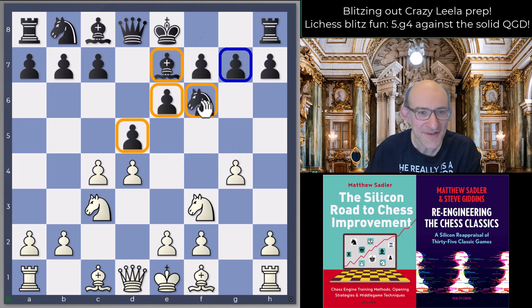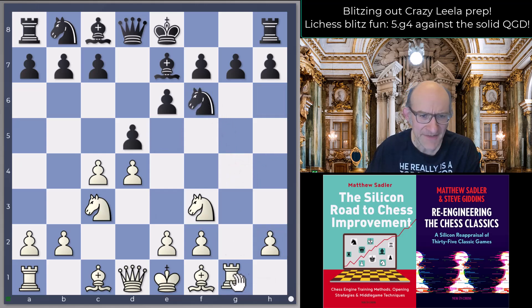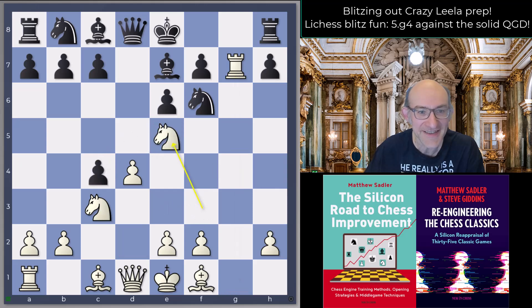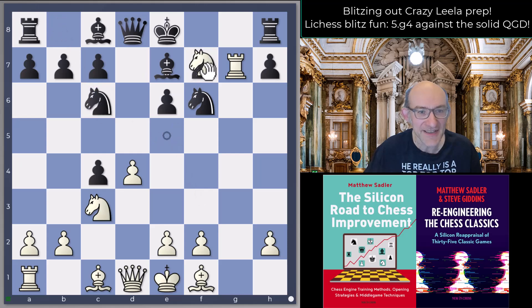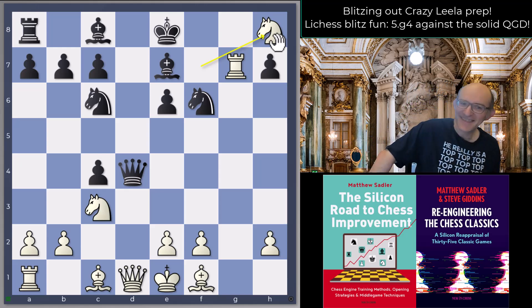When the Bishop can come to b4, g4-g5 doesn't feel like it has so much point because the Knight has a very secure spot on e4. But having played Bishop e7, the main point is that Knight takes g4 is an extraordinarily bad move because I just play Rook g1. If you go back to f6, I go Rook takes g7 - and this is really serious. In a game against a 2566-rated player: dxc4, Ne5 hitting this guy, Nc6, Nf7, Qd4, Nh8, and Black resigned in ten moves.